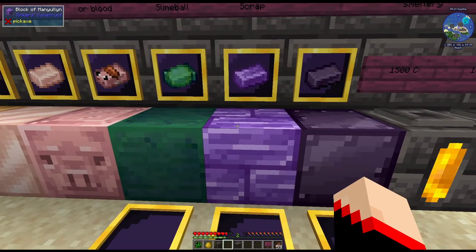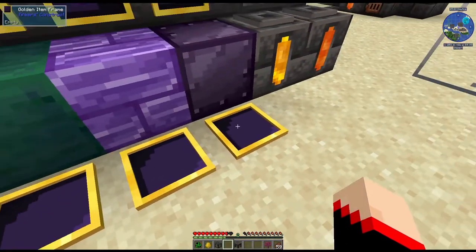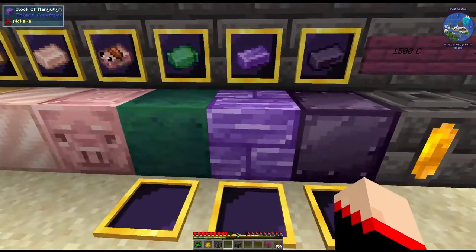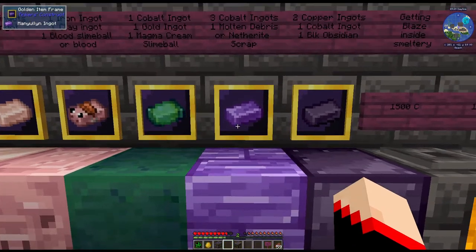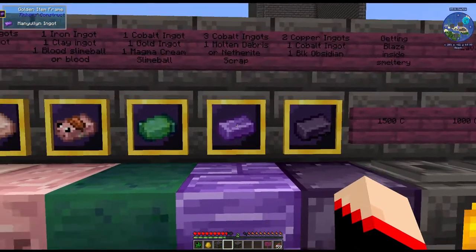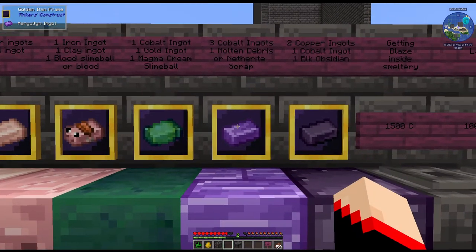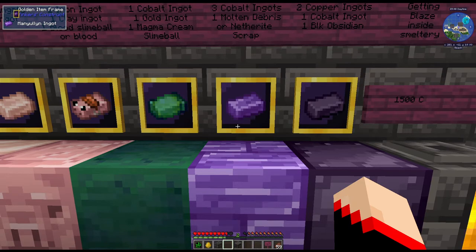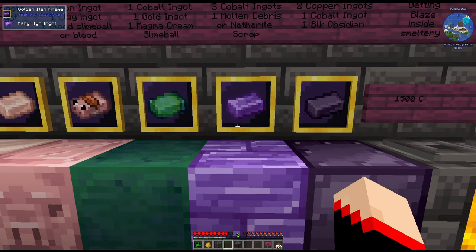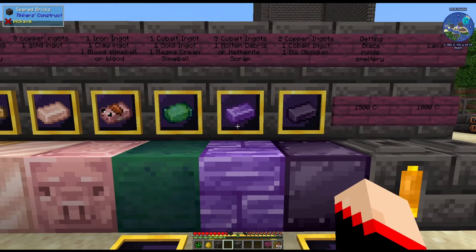Next we have manulin. This is the ingot and the new recipe. You need three cobalt ingots and one molten debris. What is molten debris? It's basically netherite scrap. And that'll give you one ingot.